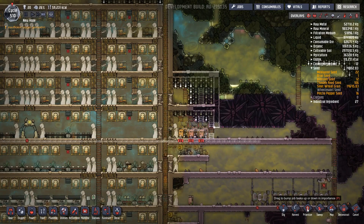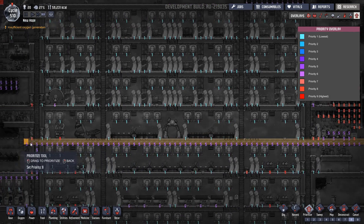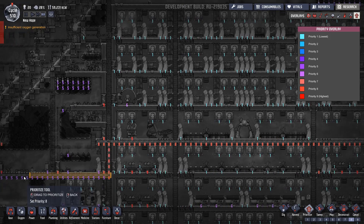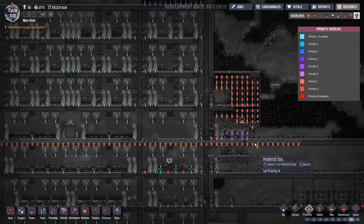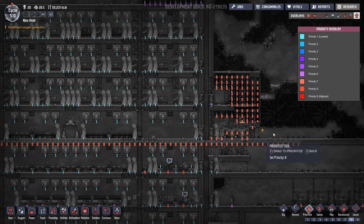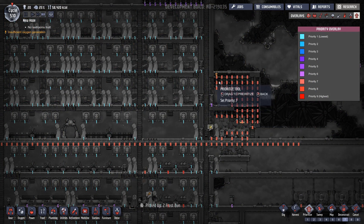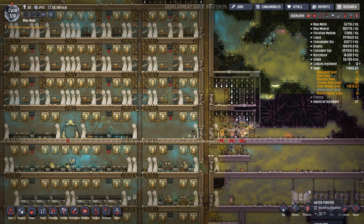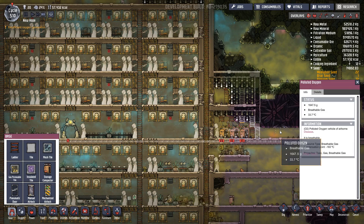Let's just increase the priority on all this pipe work as well because it needs to be complete so we can actually use the toilets. I'm going to reduce the air priority down to seven because I want them to complete this block first, and I'm just going to put another door in that side actually. Yeah, do that - and that should work a treat.